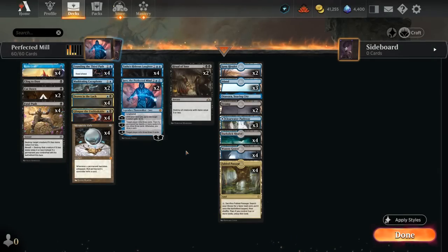Hello and welcome to another Historic gameplay video. Today we're taking a look at Blue-Black Mill, a deck whose goal is pretty simple: reduce the opponent's library down to zero cards.